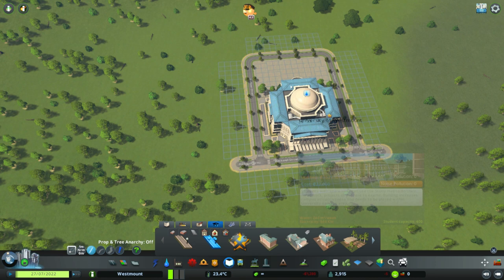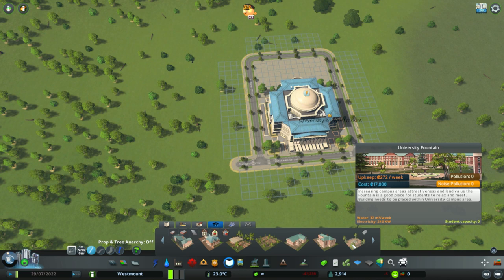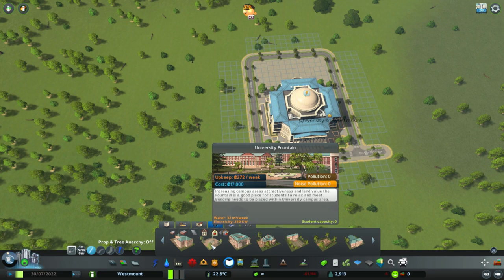A futsal club, an outdoor study, a gymnasium, a fountain, a library, a math club, a university commencement office - loads of buildings! So let's try a fountain here then.